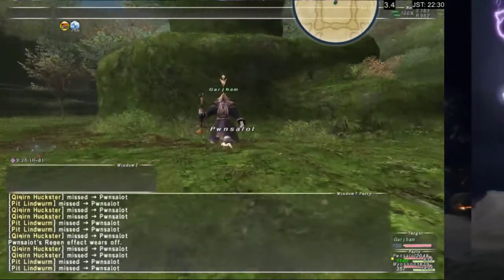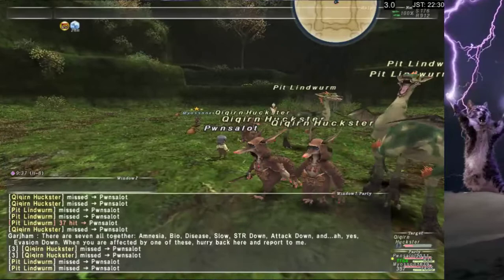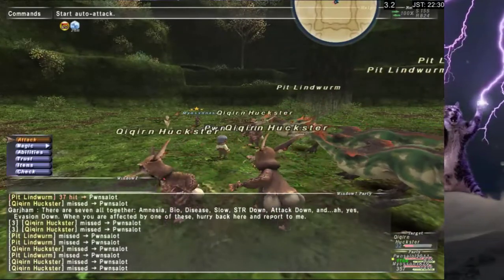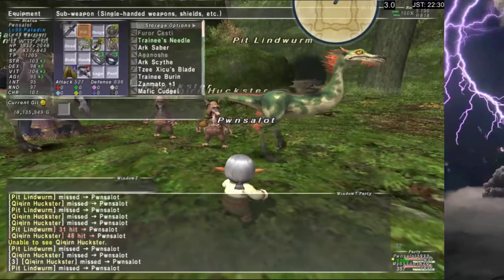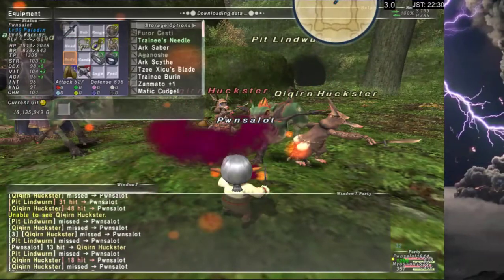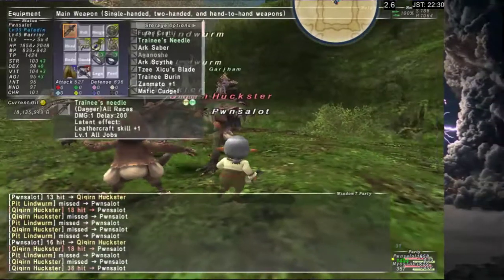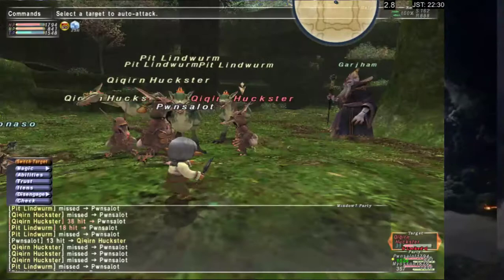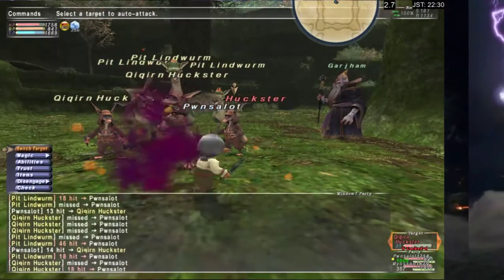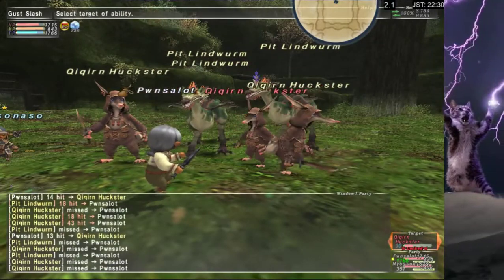That's what we have to deal with — you can have literally no gear on, get hit by the ability, but not actually get the Foul Breath enfeeble that it's supposed to give you. Someone make a meme of this.